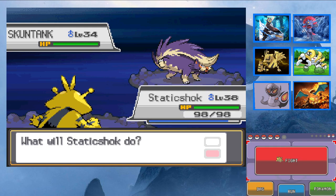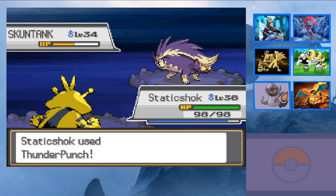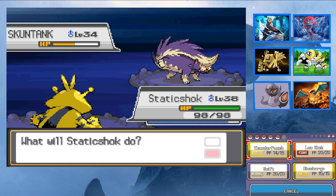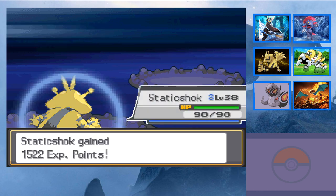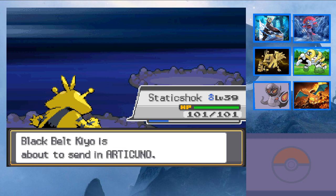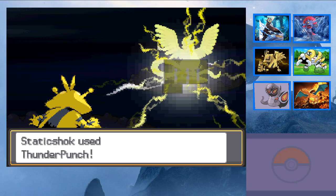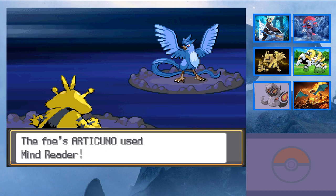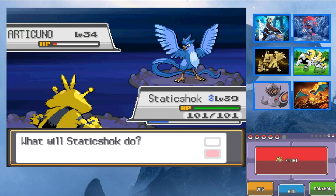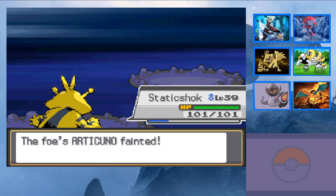Not Viridian... the same city where Sabrina's at — not Cerulean, not Pewter... I don't know my maps. Is it Saffron? I don't know. Articuno with Static — shocker. It's Thunder Punching, you're gone. Articuno has really good defense, I think it's the more bulky of the legendary birds. But that was easy.